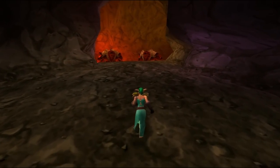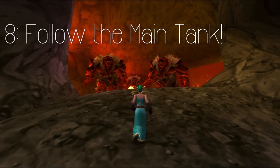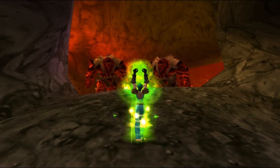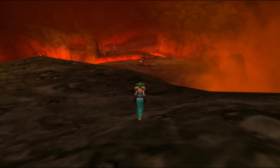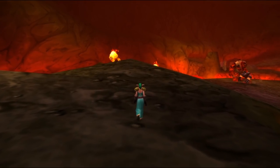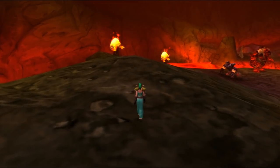Stand behind the main tank and always listen to directions. This is not the time to go off and explore or wander around. There is a lot of trash, especially early on in Molten Core in that first corridor, that you can easily pull if you're not paying attention. Always stay behind the main tank and listen to directions — each raid does things differently, so make sure you play by their rules.